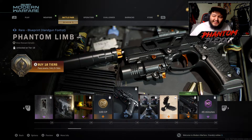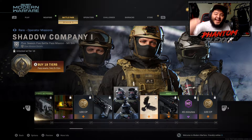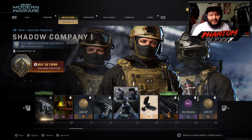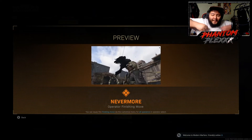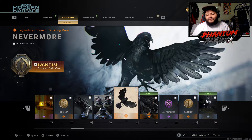At level 18 you get the Phantom Lynn pistol blueprint — I'm guessing this is the Renetti, a cool-looking Renetti variant. At level 19 we have the Shadow Company skin for the Mil-Sim. At level 20 we have a finishing move — it's a damn crow biting down on your neck! We had the hyena, we had the dog, and now the crow. I hope executions make it to Black Ops Cold War because they're honestly a cool thing.